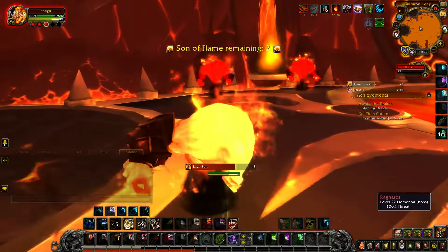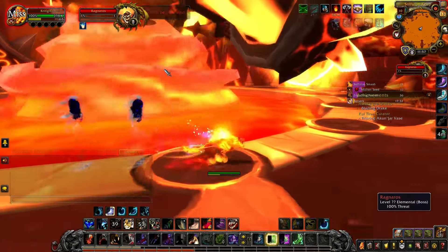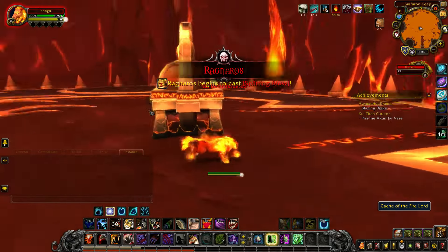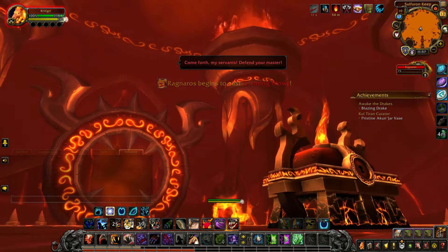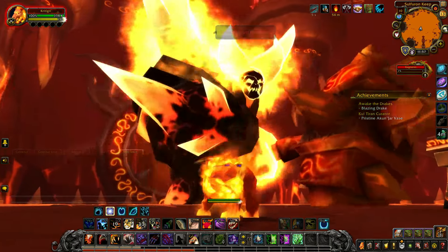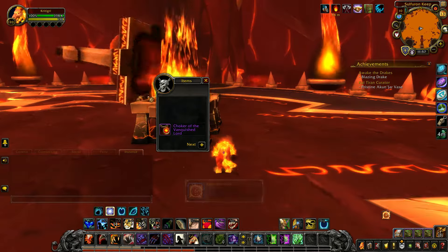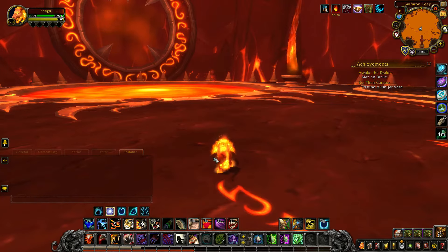Oh, we're here at the Ragnaros fight — it's definitely not buggy when you go and solo it, don't worry about the things which are about to take place. The real question that should be on your lips is: is Christian about to get the Smouldering Egg of Milgazor? It's basically a giant firebird, and I want it. There's also another smaller firebird ground mount which drops in this raid. He popped back up — that was a bit weird, he's not really supposed to do that when he's dead — and yeah, I did not get the mount. Very sad times indeed.